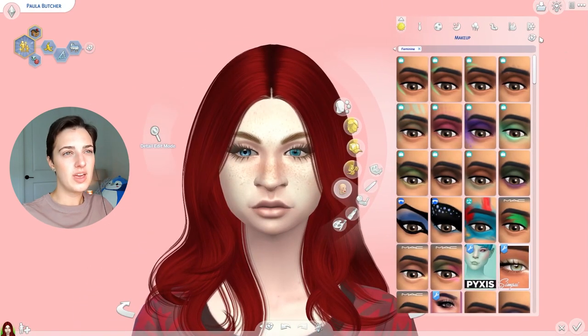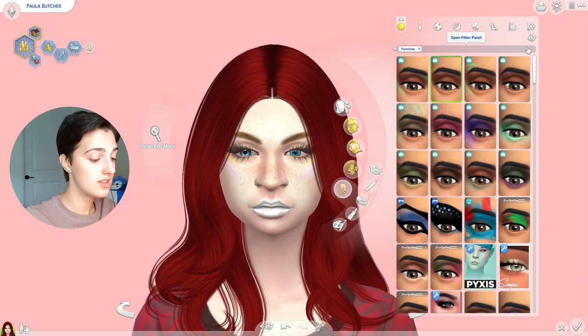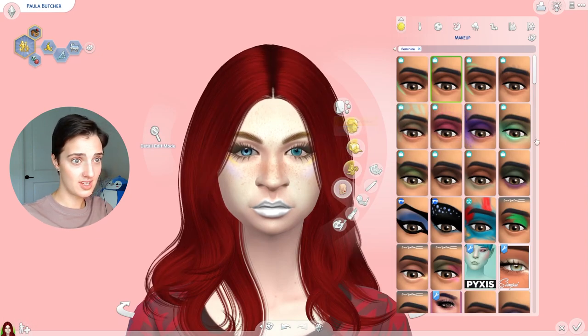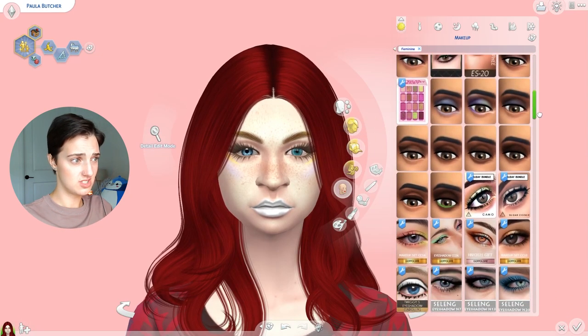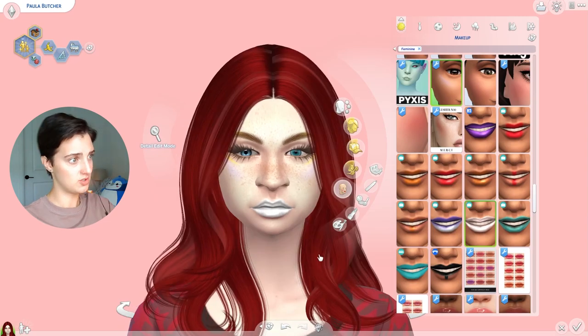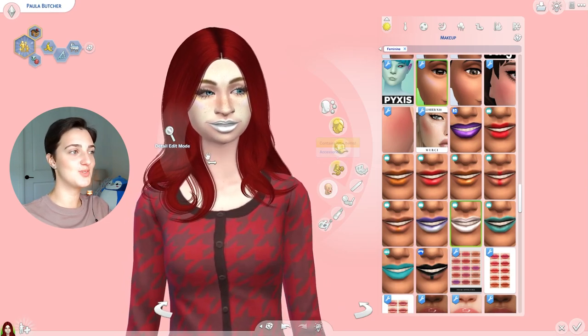I guess I can randomize her makeup. I swear we didn't have this before where you could randomize makeup from here — you used to have to go down and specify. This was a mistake. She's got some weird yellow happening over here and the white lips are just heinous. Truly heinous. Oh, some kind of highlight, but she's so pale I can barely see it. This sim — she was so cute from the first few randomizes. She was so cute.